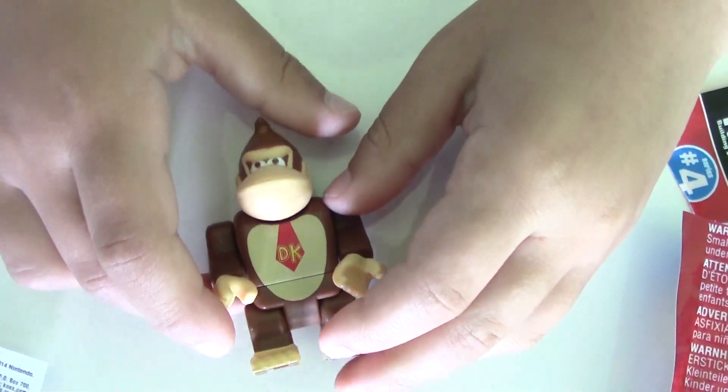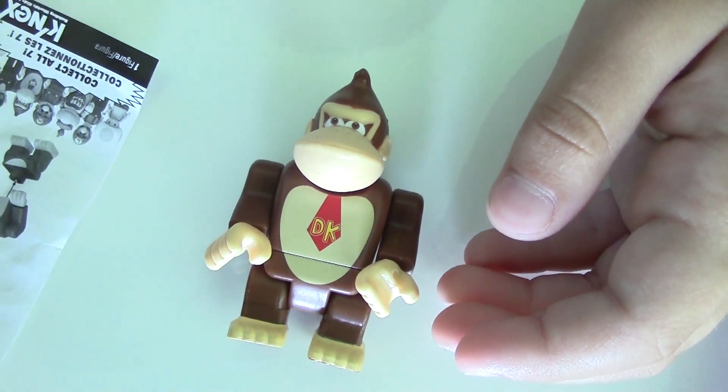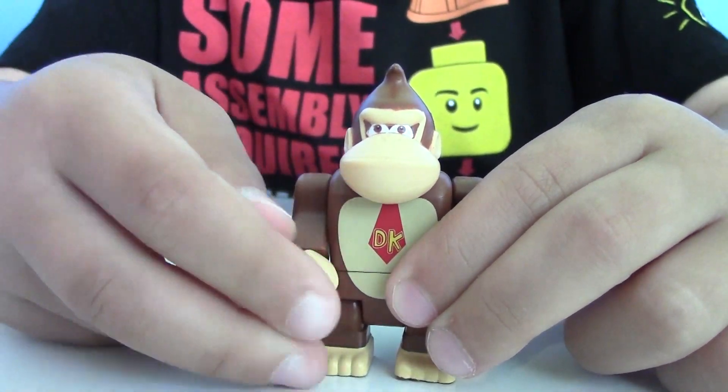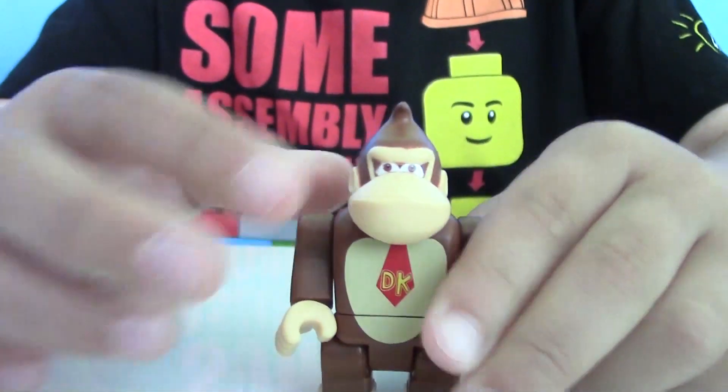So here is our first figure and his name is Donkey Kong. You can play with this figure because he moves arms, turns hands, and moves legs. So here comes my Donkey Kong.